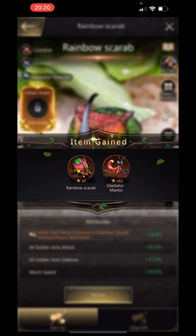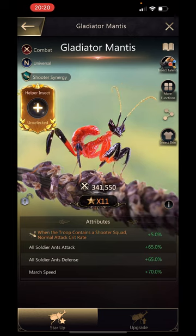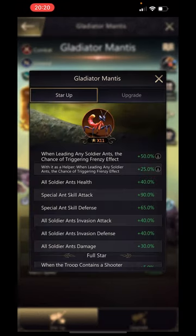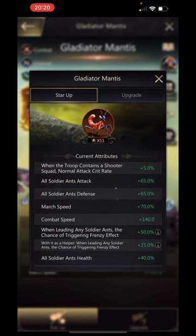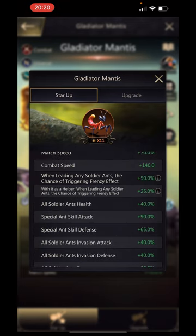Even though I like the Rainbow Scarab very much, I will be looking to improve its star level maybe on Sunday when insect day rolls around again. At 11 stars we can now have a look at all the information. The troop contains a shooter squad, normal crit rate is five percent, all soldier ants attack, ants defense at 65%, march speed 70%, combat speed is 140. These new insects have got 140 combat speed straight away — they don't have to invest talent points to improve that.